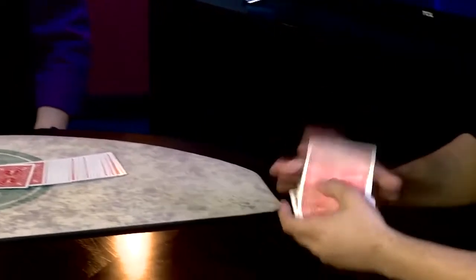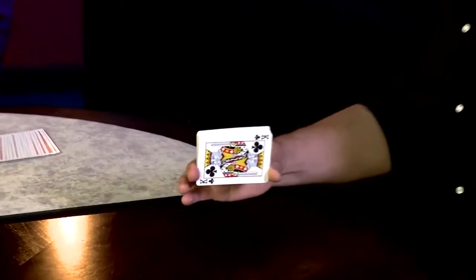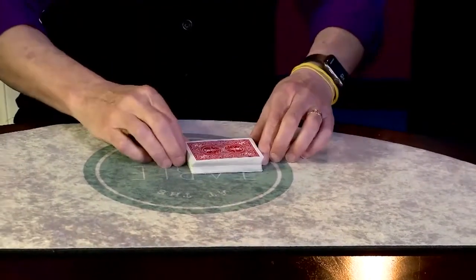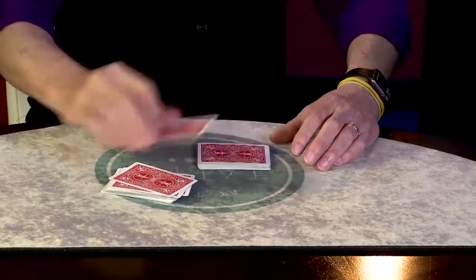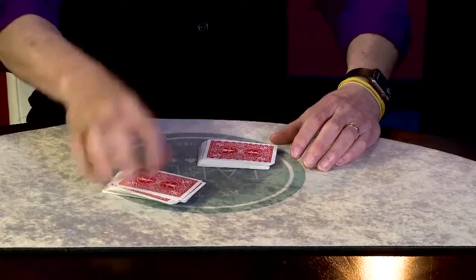Look at the face card and remember that one. You can show the camera — sure, fair enough. Then just put them on top of the deck face down. Okay, so that's card number one. Adrian, you're gonna get card number two. I'm gonna just make little packets of cards like this — just say stop anytime. Stop. Do you want this one here or the one close to me?